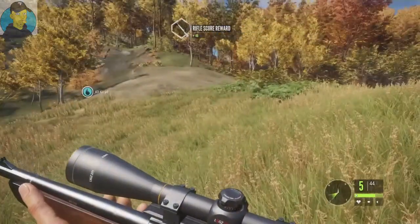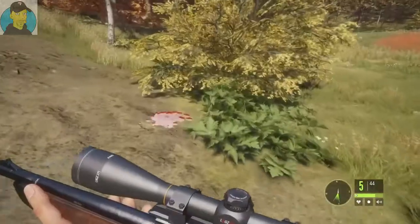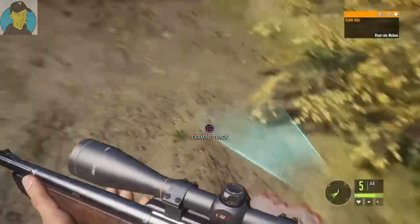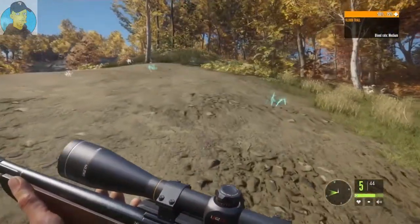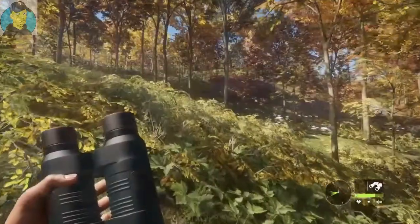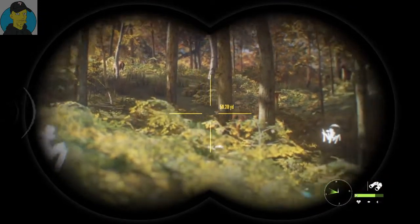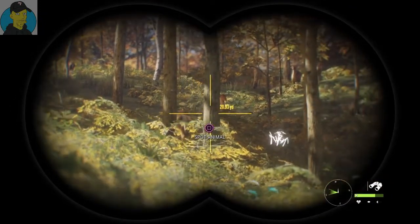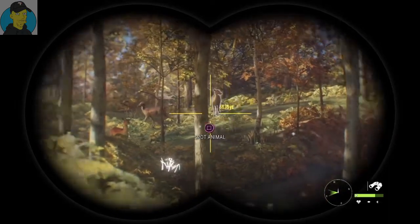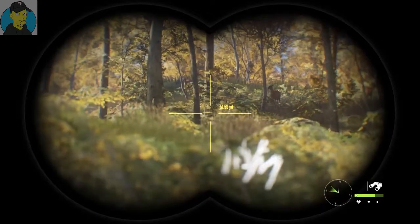Now we've got to go find that blood trail from the other one I just hit — should be right up here. Here's the blood trail, see which way you're going. We'll go ahead and follow this, hopefully he isn't too far away. We've got a couple of females in here — and there's the one I shot, right inside the woods. Quite a few different females sitting in here, look at them all.